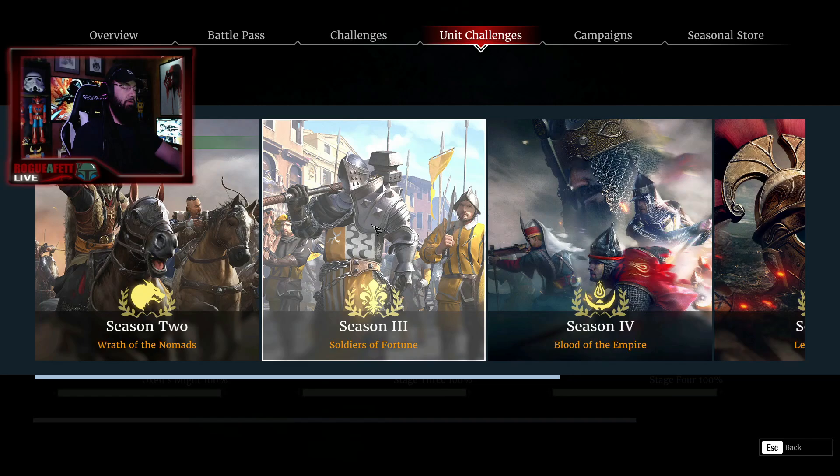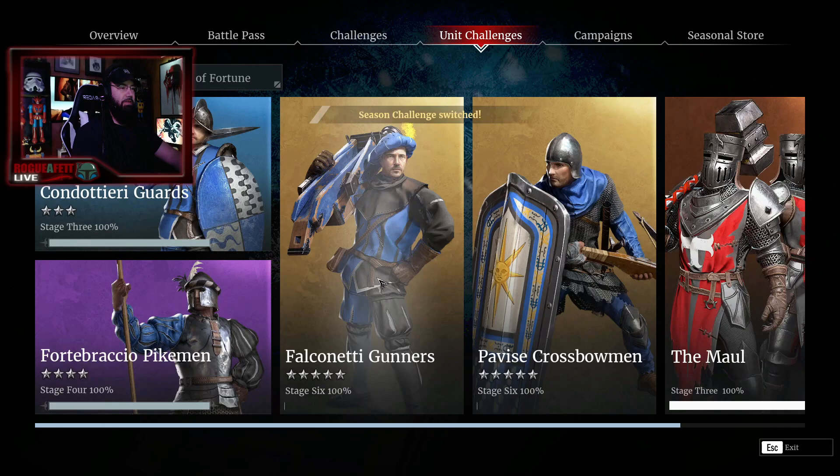In season seven, these guys are going to be a lot cheaper than they are right now. So in season seven you can start working on them and probably get them right away. You just click on this and hit yes — and there they are.